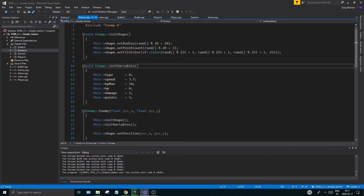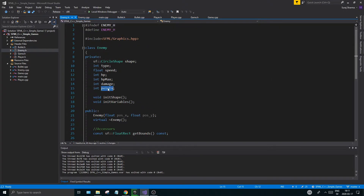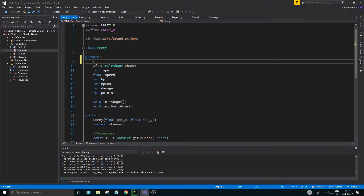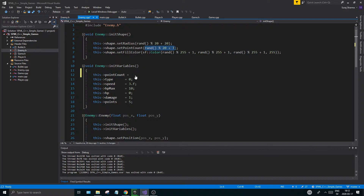What I want is enemies with more point counts to be faster and tougher than ones with less point counts. To do this I'm going to go to my enemy.h and save the point count. Note that 'points' here refers to the score you get from killing the enemy, so I'm going to create an unsigned integer called pointCount. This will be initialized to something random, so up at the top I'll set pointCount equals — and I'm going to reuse this random expression here.